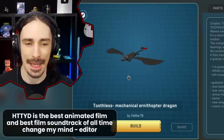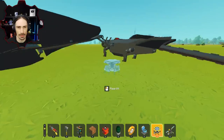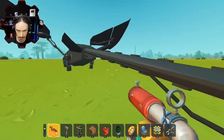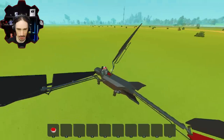Up next we have the Toothless Mechanical Ornithopter Dragon by Tinmar79. Want to tame a dragon? Here's our chance. It's actually pretty good — there are the eyes. There's a whole system of rods and bearings, and a nice saddle on there too.